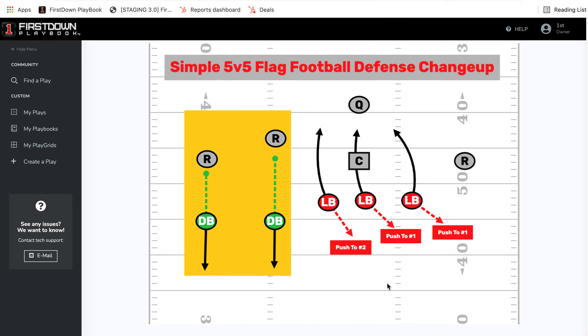Now the remaining three players play a game on the boundary side to decide who's going to rush the quarterback. Whoever rushes the quarterback rushes the quarterback. Whoever does not is responsible for pushing to the one receiver to the boundary — remember, you have the sideline as an extra defender — and the second person will push to the center.